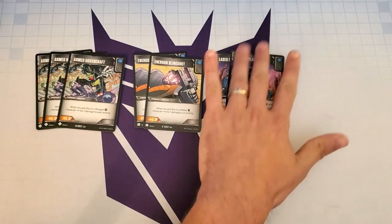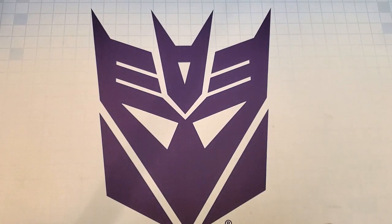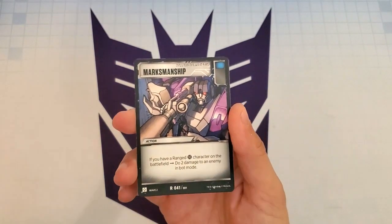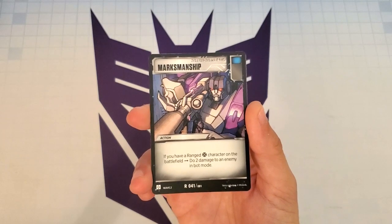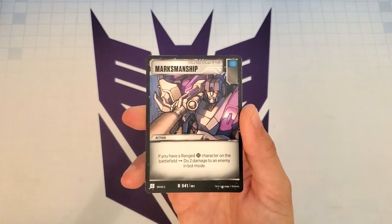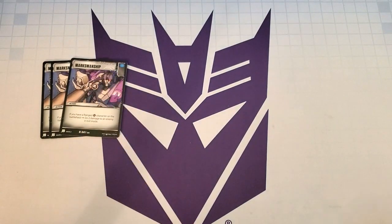Those are the upgrades that help us deal damage. Now let's look at the actions that are going to help us deal damage. The first action is Marksmanship — it's an action with a blue icon that says if you have a ranged character on the battlefield, do 2 damage to an enemy in bot mode. This is a game of transforming robots and opponents' characters will be in bot mode, so 2 damage on a card that also has a blue icon is incredible. We have three characters with a ranged mode, so plenty of opportunities to play this. I put three copies of Marksmanship in the deck.